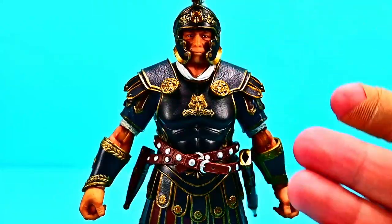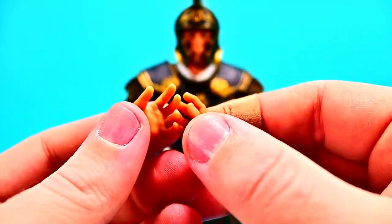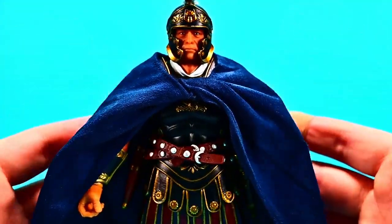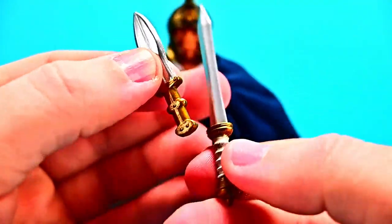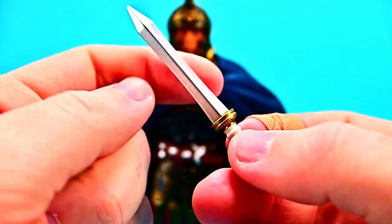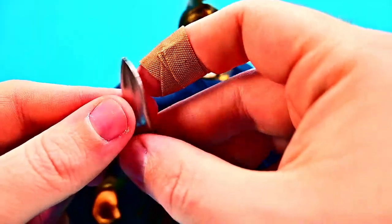He comes with two grip hands, two fist hands, and two open hands. For accessories, there's a cape made of a velvety material — really nice and smooth — that wraps over his head and onto his shoulders, adding to his prestige look. For weapons, we get a small dagger with a silver blade and gold handle, and a sword with a silver blade and wrapped leather handle with gold detail. Both fit into sheaths on his belt.